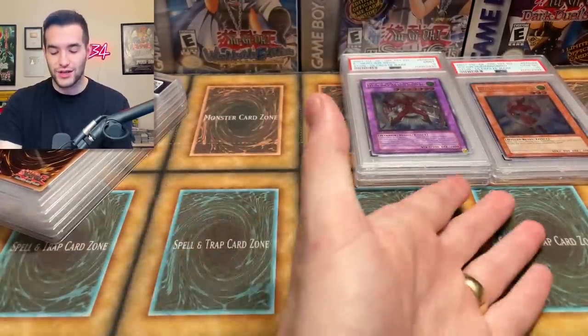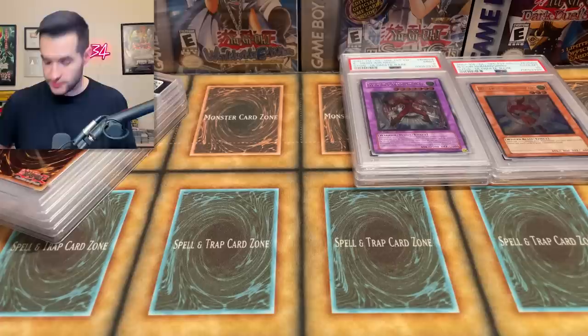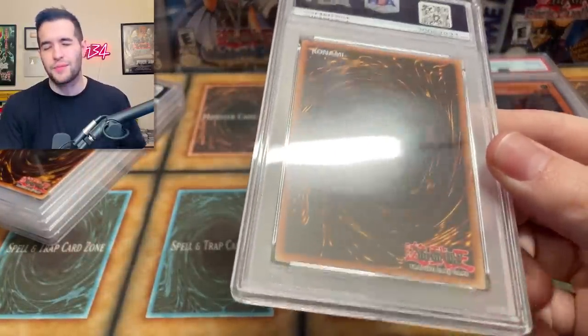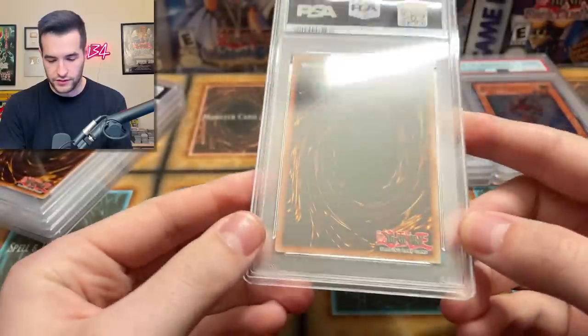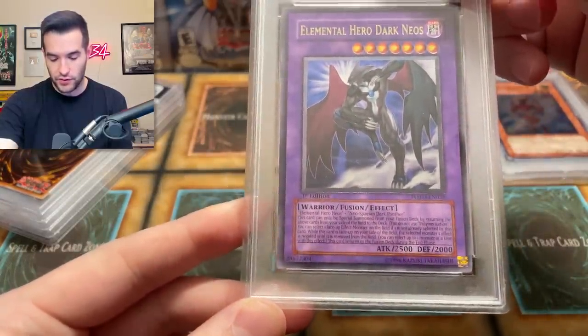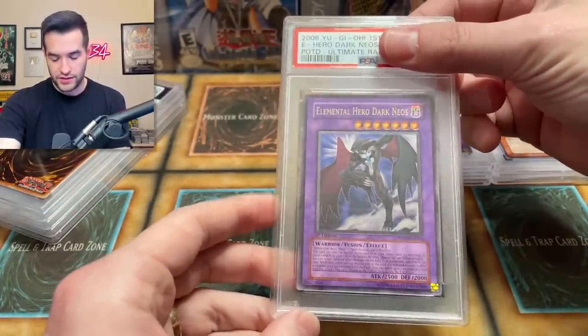Not bad — the lowest end stuff is getting the 10. I think Air Hummingbird is still worth like $800-$900, which is still really big. Thunder Giant unlimited probably not up there though. Halfway through, five cards to go — so far pretty decent. We haven't gotten anything under a nine, which is awesome. Knock on wood. Back surface and surfaces are all really clean. Dark Neos — I've graded a few of these in my time with PSA. This is probably the best one in terms of centering; usually they're kind of off-centered from Power of the Duelist. Come on, PSA 10, dark Neos!